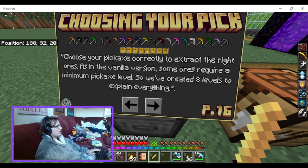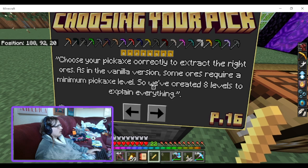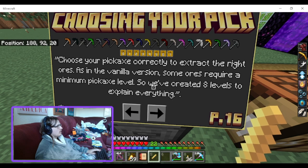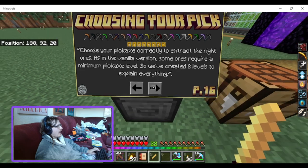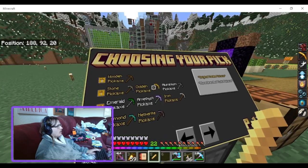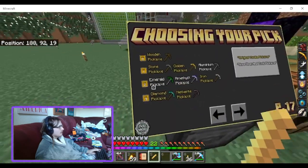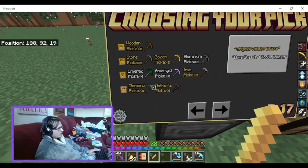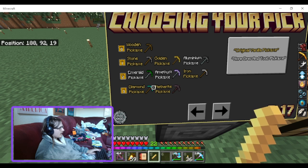Choosing your pickaxe: choose your pickaxe correctly to extract various ores. As with vanilla, some ores require a minimum pickaxe level, so they've created seven levels to explain everything. Stone is level one, as well as gold and aluminum. Emerald, amethyst and iron are level two. Level three is diamond and netherite.